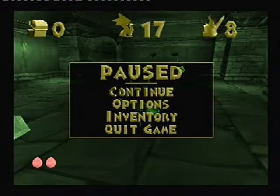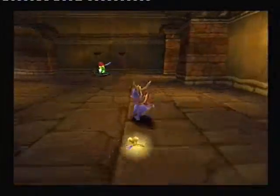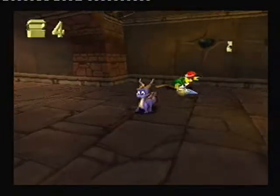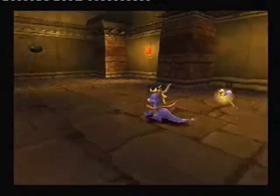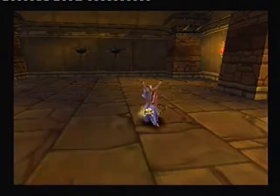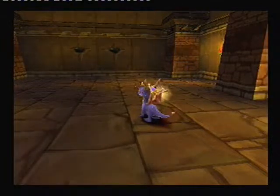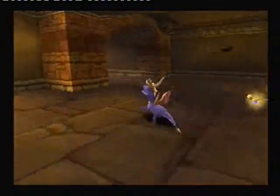This is EvilDeathFound1 or 2. That was part 6 of my let's play Sparrow the Dragon, and today we are going to the second world. So basically in this world, this is the home world for peacekeepers, and there are 200 gems, 1 dragon egg, a dragon, and there is a key, and the fodder is rabbits.